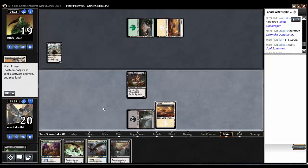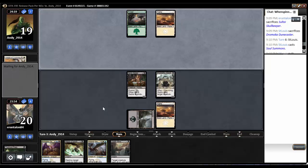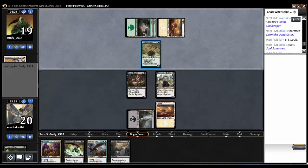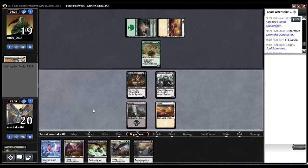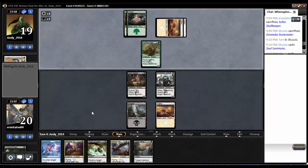Drop my fancy Shambling Goblin and pass the turn. Missing a land drop, unfortunately — going to be in some trouble soon. Frontier Mastodon, sure thing. Not good. When our deck gets mana screwed, it sure gets mana screwed.